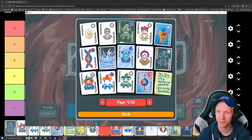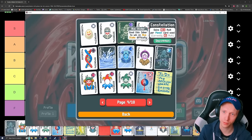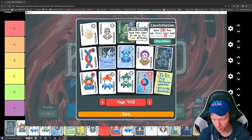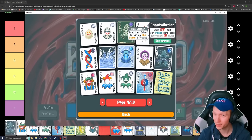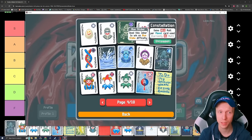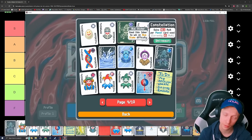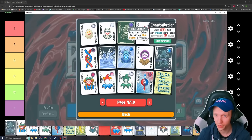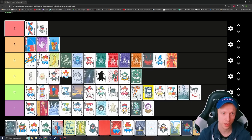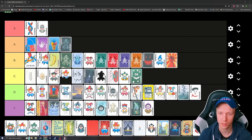Constellation — gains 0.1 multiplier per planet card used. Pretty good, I think it's okay. The voucher that makes planet cards appear more often in the shop is usually pretty bad since you just don't want to see that many planet cards, but Constellation kind of makes it okay. Getting 0.1 multiplier for every two or three dollars you spend depends on Clearance Sale and a few other things. Plus a lot of times you're going to be opening celestial packs anyway. I think it deserves A, but not by a lot.